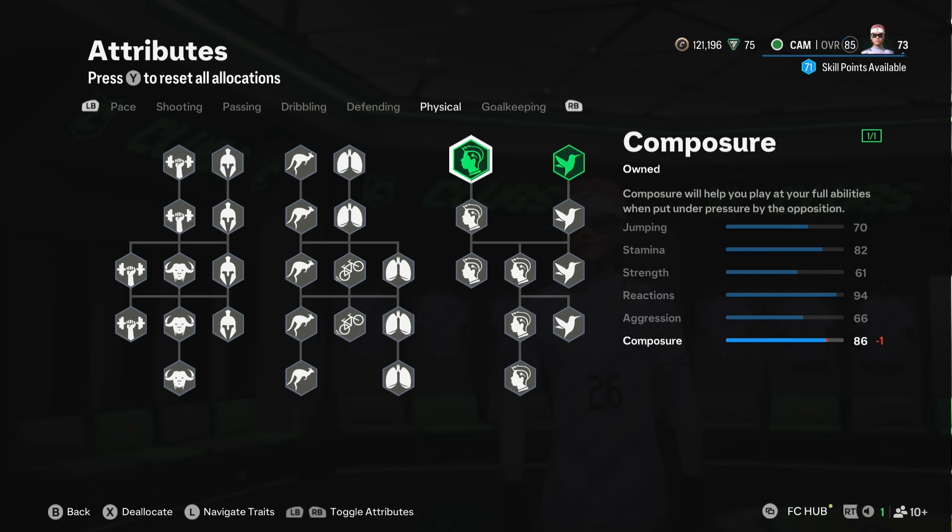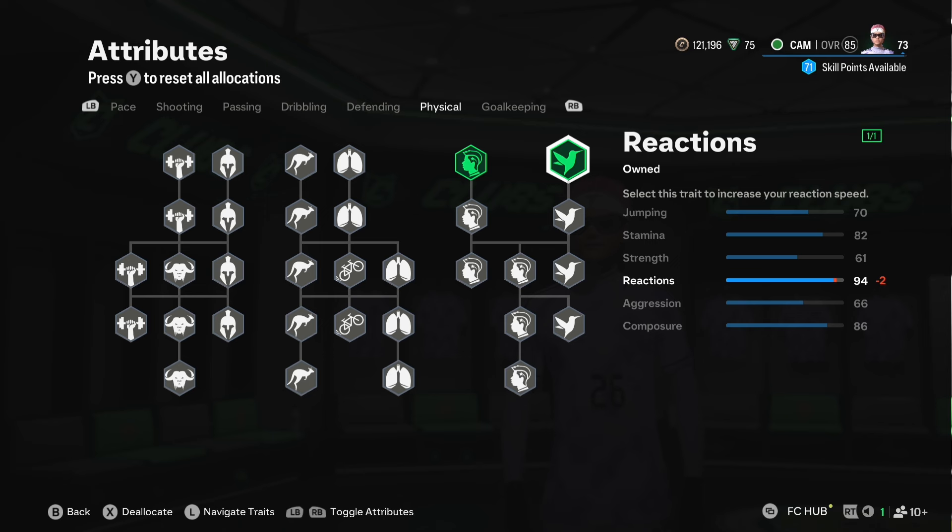Ball control is mandatory, along with dribbling so you can do those quick circles. The composure, because of the facilities, is literally something that wouldn't be as high on CAM otherwise. CAM doesn't get the love that striker or center forward builds get, but as you can see — 94 reactions, which is endgame-level reactions, so you're going to feel very good. 82 stamina as well, which is insane for a CAM, because that used to be the main issue.